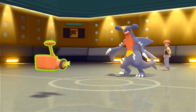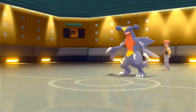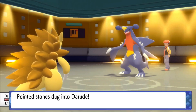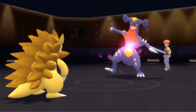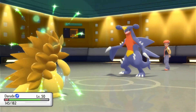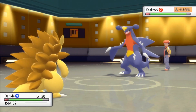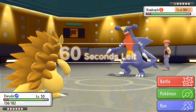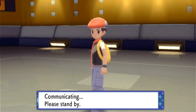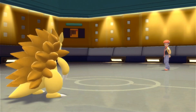We switch into Sandslash because Garchomp is a little bit crippled. Now Sandslash can freely rapid spin the rocks — there's no Ghost to spin-block us. Sandslash eats the attack and gets leftovers recovery. This turn we click Rapid Spin to clear those hazards as early as we can, making sure we also get hazard support on the other side of the field.